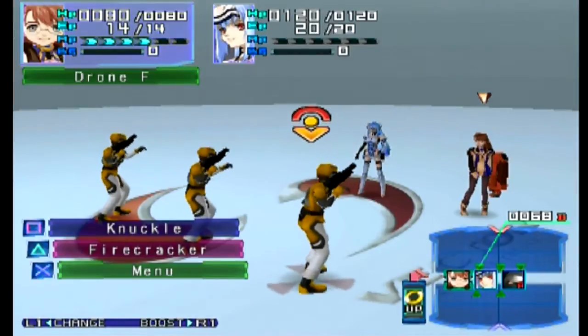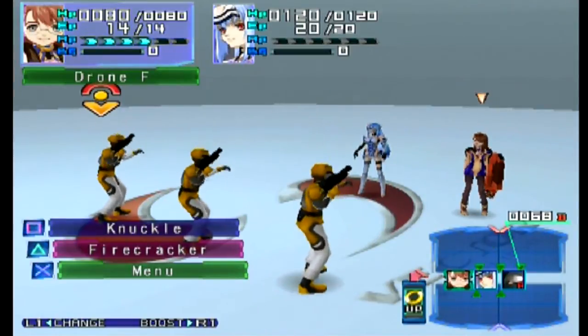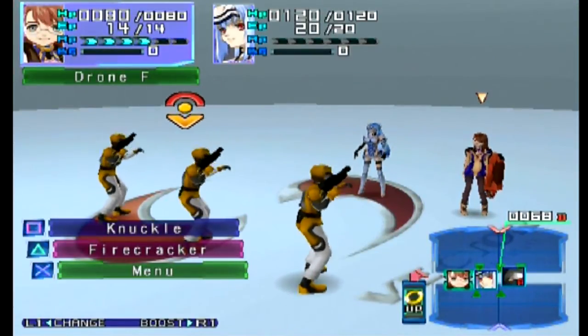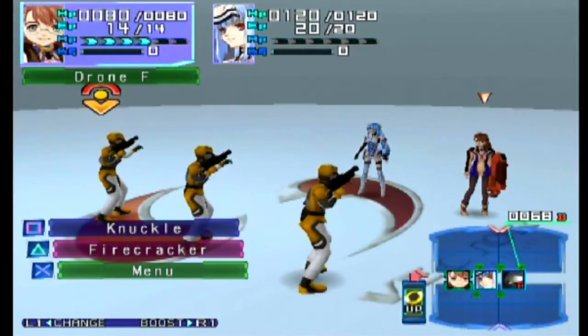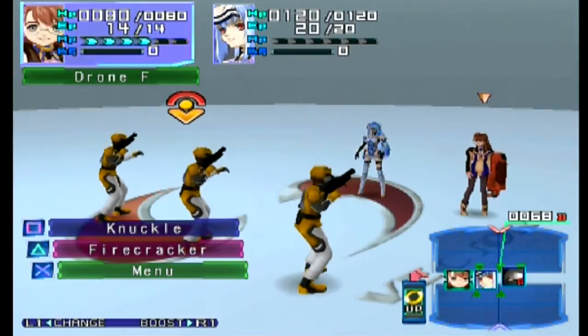That explains the sub menu. There's still a lot to go over. On the bottom right, to the left of Shion's icon there's a yellow circle with the word 'up' next to it — that increases your boost gauge. As I cycle through these enemies, the one that raises up a little bit when I select it is the one that will definitely get the turn after Cosmos, so I want him to die.